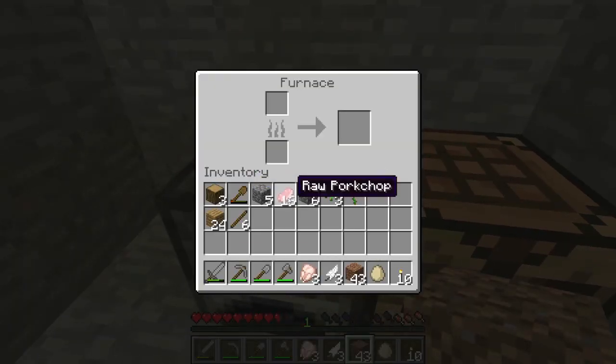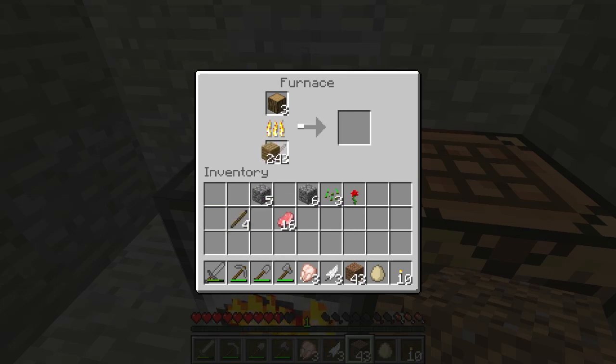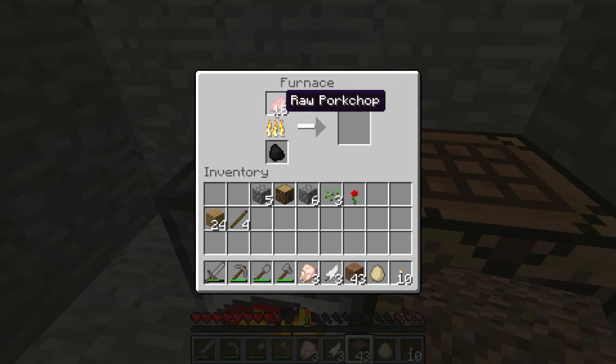What you want to do is put the raw meat in the top of the furnace and then put the charcoal or wood at the bottom. So we're going to make some more charcoal — cook some sticks to get ourselves some charcoal. Eight charcoal can actually cook a whole stack, so that's the measurement I tend to work off. Two charcoal should be able to cook 16, because the stack is of course 64.